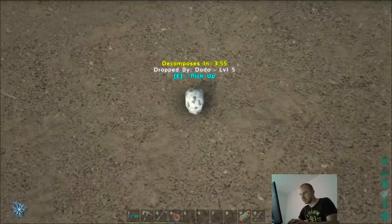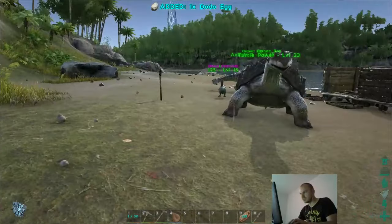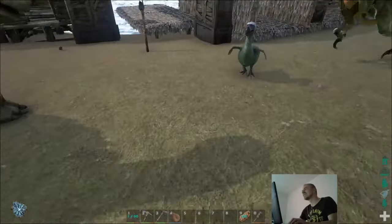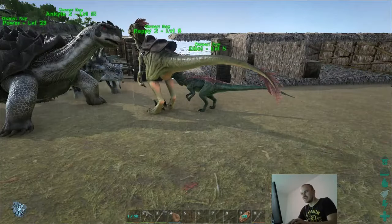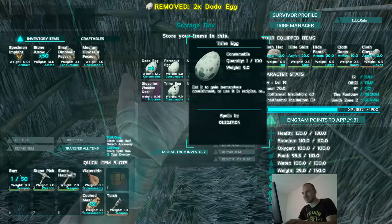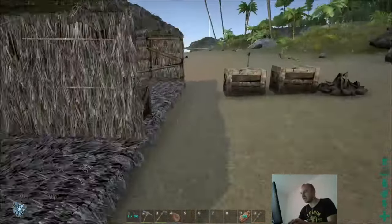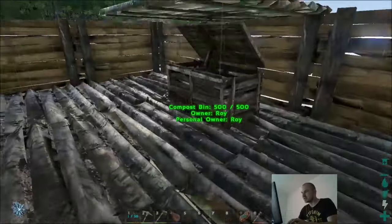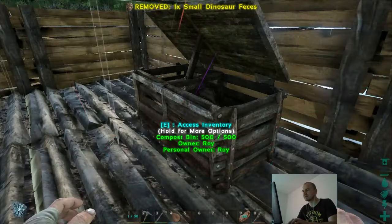There's an egg — it's a dodo egg, right? There's another one. I think what happened is I stole the egg from the dodo and she was like 'oh my god, don't do that.' So that's funny. Get some thatch. Let's go over by the compost bin — put that in, and that. Over time it should become fertilizer.